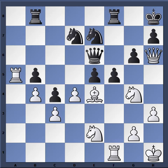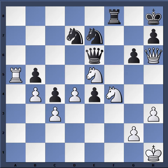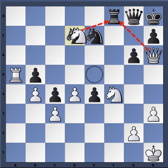After f5, black is in serious trouble. Knight takes, f-takes. Now Maurice plays knight f4, which is a good move attacking the queen, but even stronger is rook takes f8. The idea is if rook takes, then knight f4, hitting the queen, and if queen g8, then simply knight takes d7, winning a whole piece.